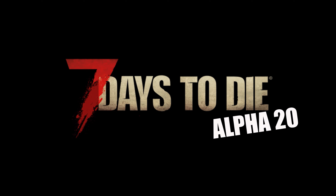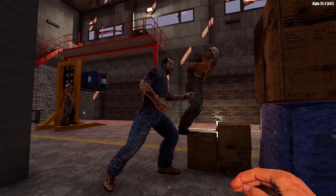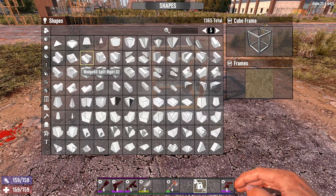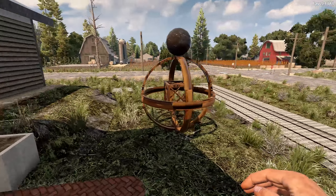7 Days to Die, Alpha 20 — what an update. From the new and improved textures to the map and zombies, to updated menus and tons of new building blocks to experiment with, this was a wonderful addition to a game we already loved.